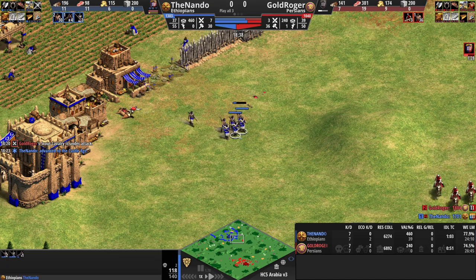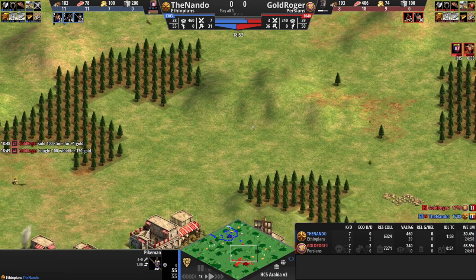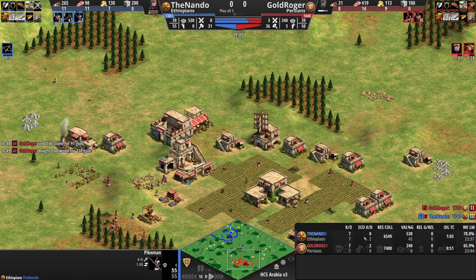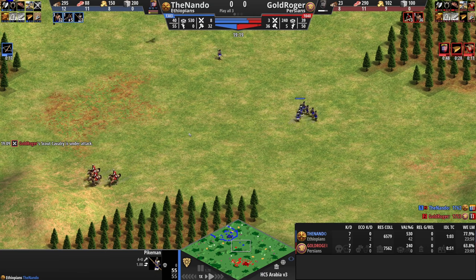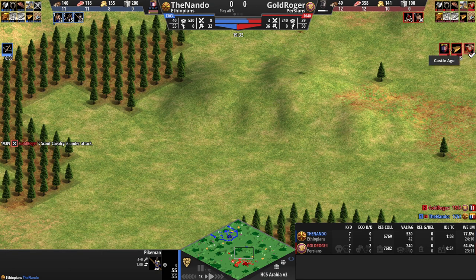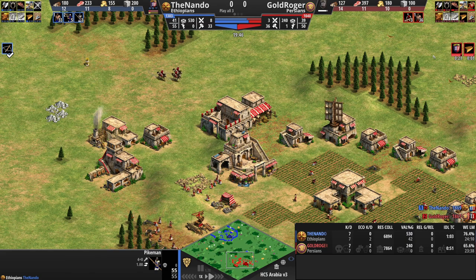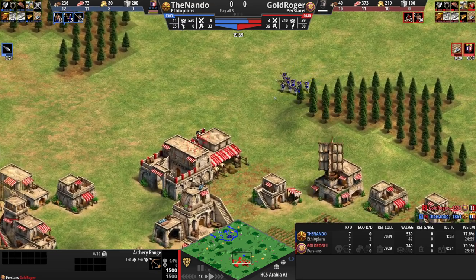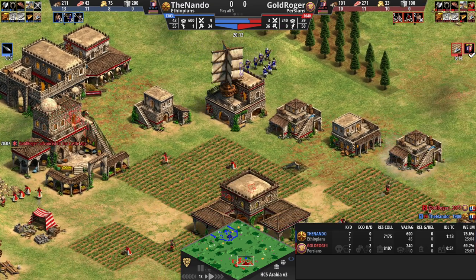Since I'm Ethiopian, the pikeman is upgraded for free — in this specific matchup, that's a very useful bonus. Gold Roger has almost a thousand more resources collected than me. We have even military K/D — he killed two of my villagers. Both of us have decent idle TC time; at this elo, one minute of idle TC time at the 19-minute mark I would not complain about. I see bloodlines, fletching, castle age, some archery ranges going down — this tells me right away he's going for cavalry archers. I arrive with my army for a little bit of pressure.